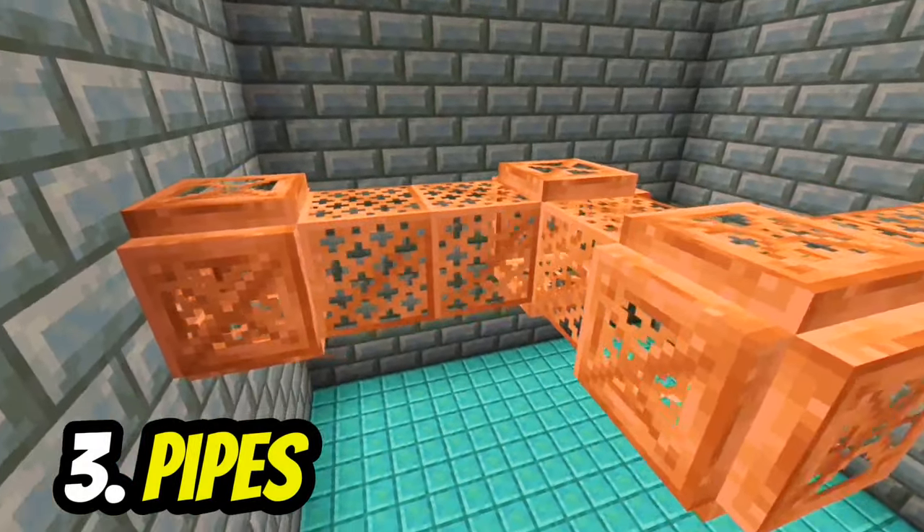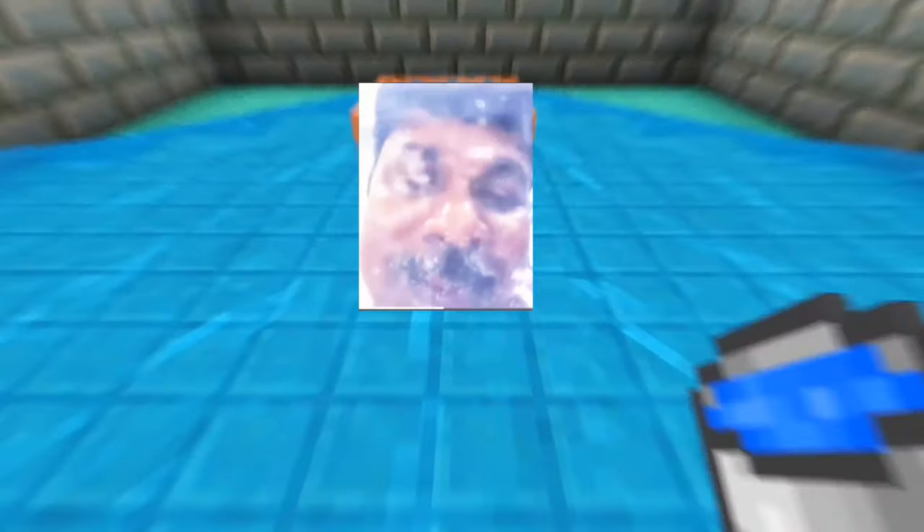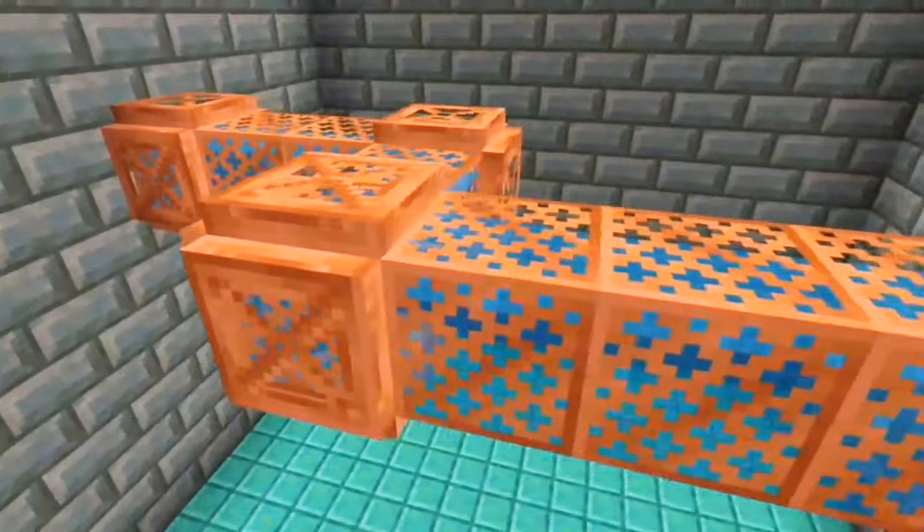You can also add copper grates which look like pipes. Copper grates can even be waterlogged to look like there is water flowing inside of them.